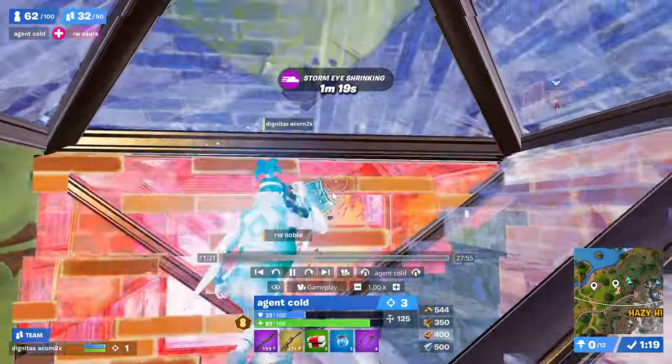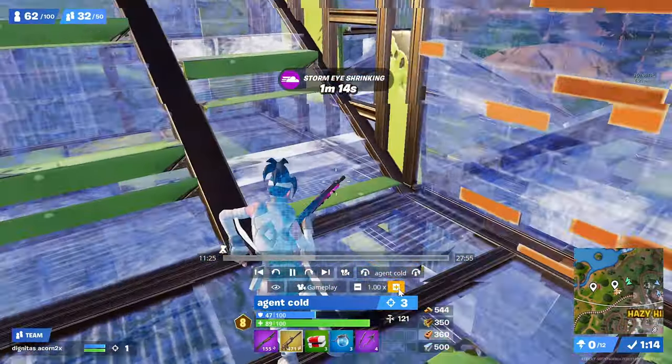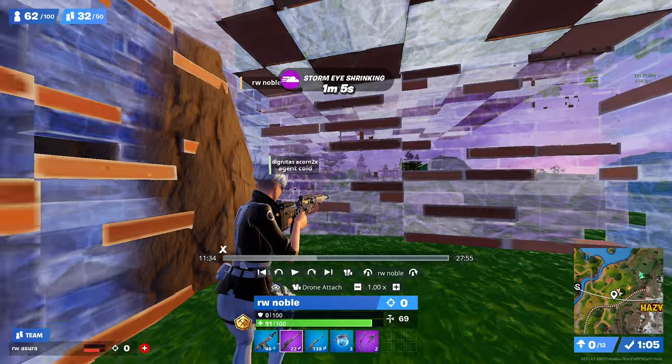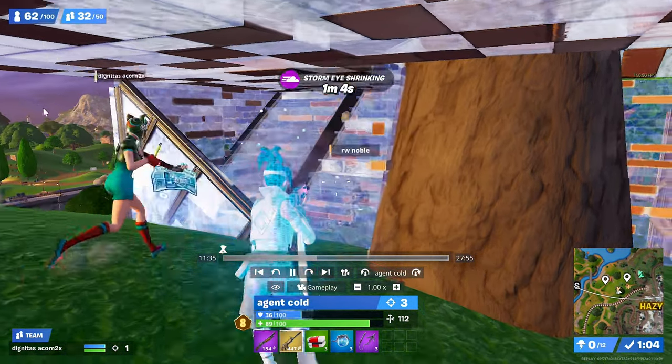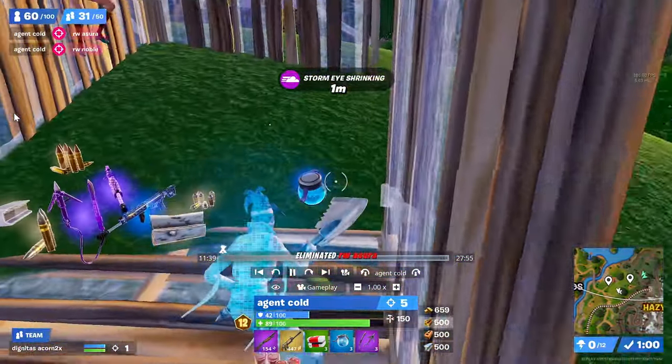One important thing when trying to fight a solo: one of you should be spraying and breaking while the other tries to replace the entire time. This guy has cat mats and can easily run away, but the way they prevent this is Acorn sprays while Cold shoots the entire time as Acorn is replacing — which is really important.